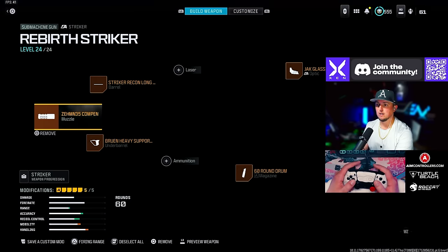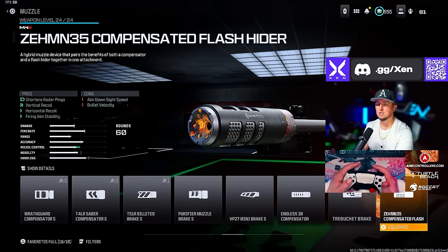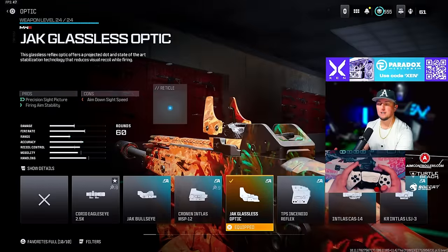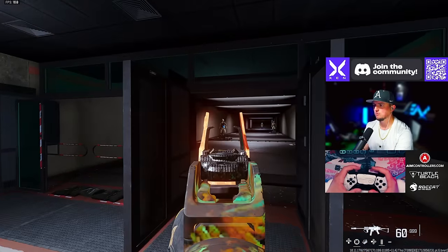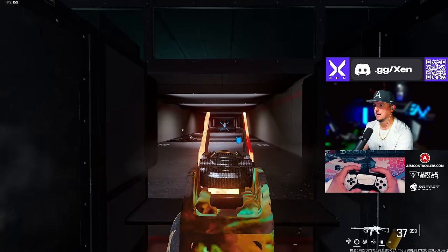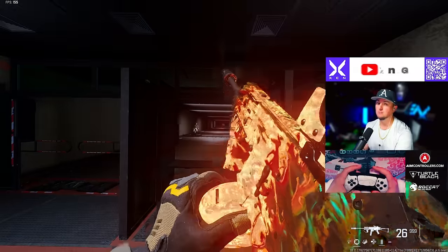Next we're going with the Striker. I like the Zima 35 Compensated Flash muzzle, the Striker Recon Long barrel, the 60 round drum, and the Jack Glassless optic. This is more of a sniper-support style build, but it just does not move at all — a lot of fun to run here in the firing range.